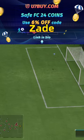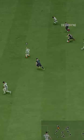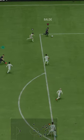U7 by code Zade, 6% off. He has 88 long shots, which is insanely high for day one of the game. Pretty good positioning overall — he often slots into a creator role with an occasional forward run into the box.